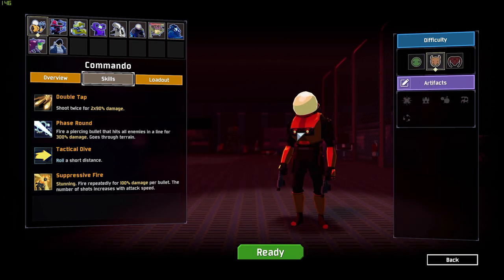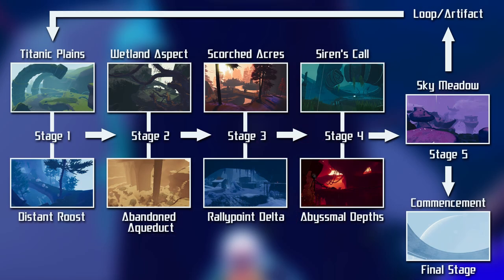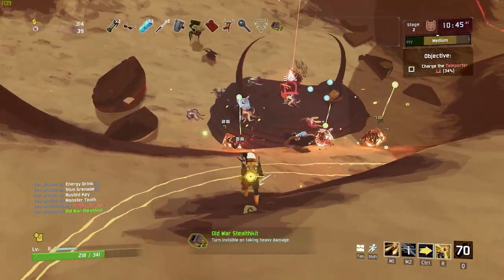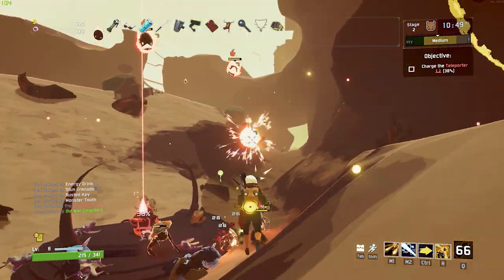Before jumping into the game, I want to explain the basic gameplay loop. I made a little graphic here which illustrates how the game's stages play out. Every game starts out on stage 1, which can be one of two different environments. The goal is to find the teleporter, beat the boss, and progress to the next stage. The first four stages play out similarly, each having the chance to be one of two different environments. The teleporters are always in a different place every map, so you'll need to find it in order to progress.